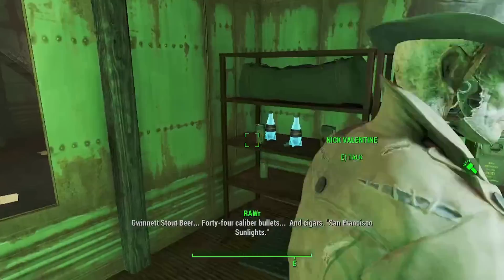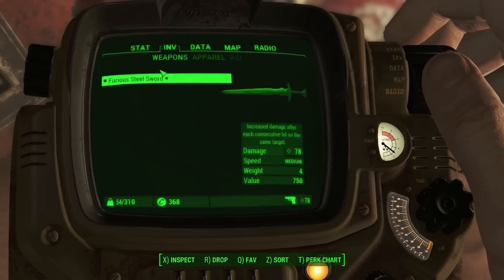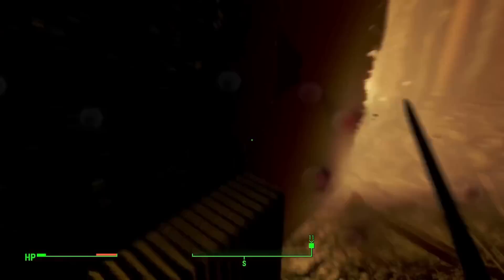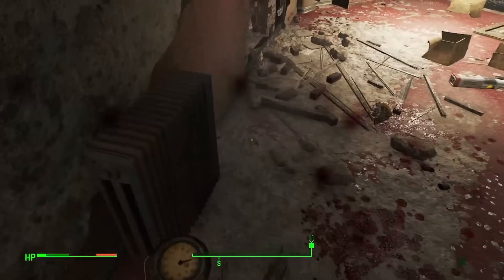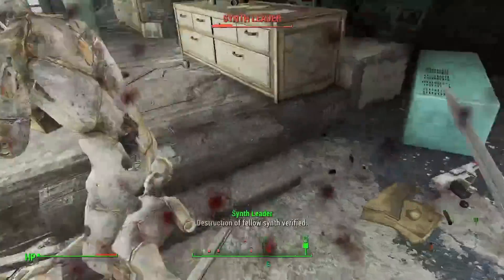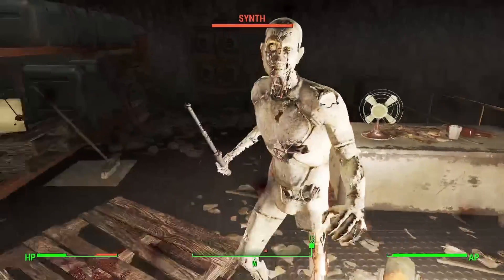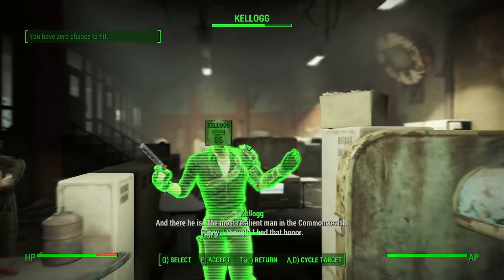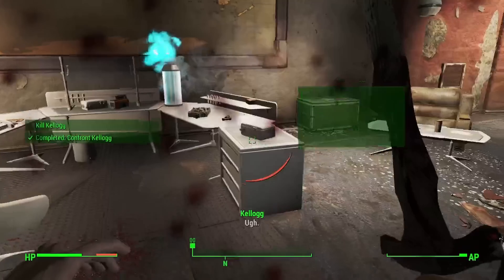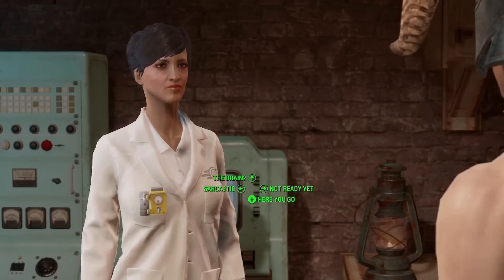I broke into Kellogg's house, found the intel, and ran over to Fort Hagen for revenge. By this point, my sword was doing 78 points of damage per swing — and this is not modified in any way, still the base weapon. However, the fort wasn't a cakewalk. The synths were using laser weapons and I wasn't wearing armor, so it ripped through my health. I had to be quick and stop being stingy with the stimpaks. I ended up at Kellogg and this man had no idea what was going to happen. Between VATS attacks and getting slapped like a fish, he went down fast, and after checking his computer I was off to dive through his brains.